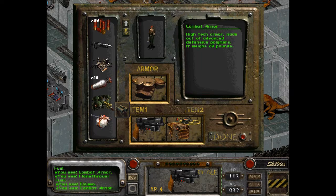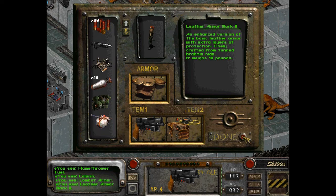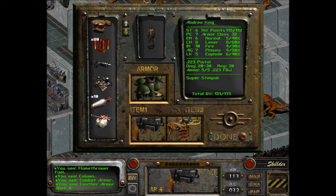High-tech armor made out of advanced defensive polymers, weighing 20 pounds — twice as much as the regular leather armor Mark II. Armor class is 32. We've got three and one, so we just take a look. Oh, it's the same armor class.